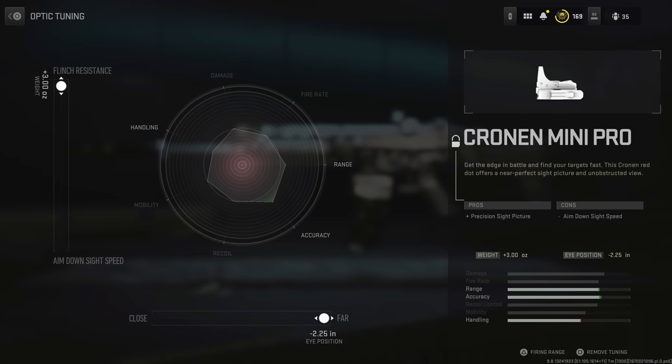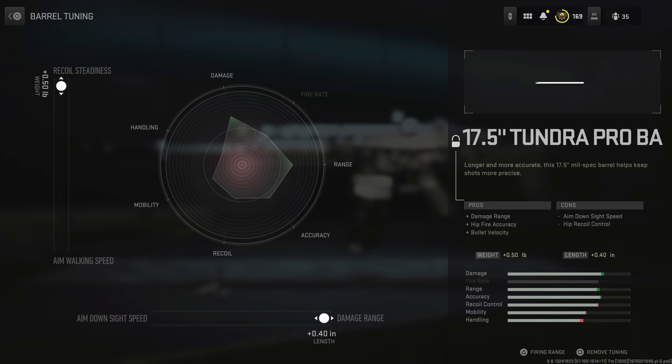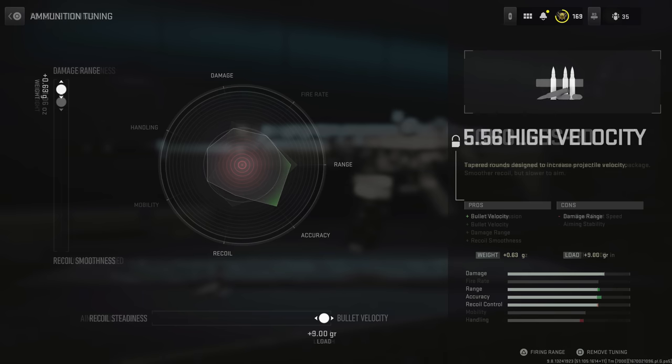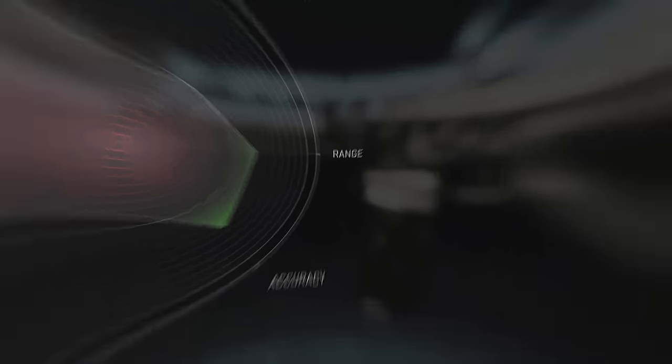For TAC-56 tuning, use the far eye position and you can max out flinch resistance. The Tundra Pro barrel — max out damage range and recoil steadiness. For the Echoless-80 muzzle, add about +1.06 ounces — anything above doesn't offer much benefit. For high-velocity rounds, max out bullet velocity but go around 0.60 to 0.64 on the damage range increase — maxing it out causes a slight loss, so don't go all the way if optimizing every attribute.